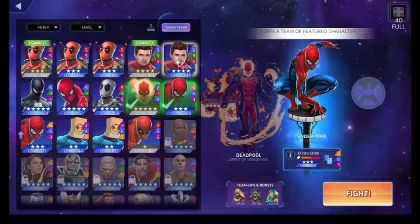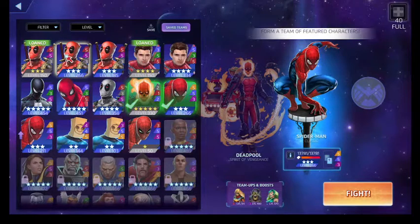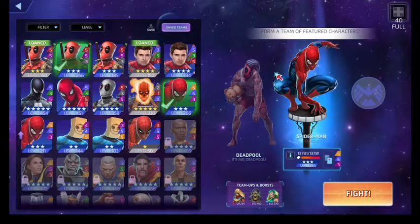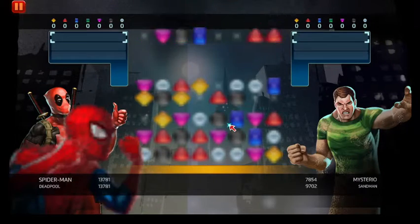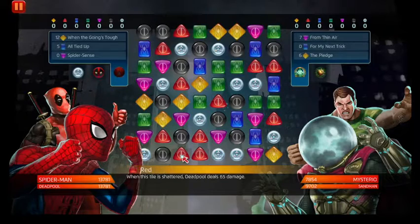So that's the two of them in a nutshell. We got Spider-Man and his amazing friend Deadpool. I'll use regular Deadpool and save taco Deadpool for later. We'll use three-star Spider-Man, since everybody's a little bit weaker. I thought I'd fixed this problem but I guess I didn't.